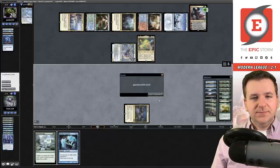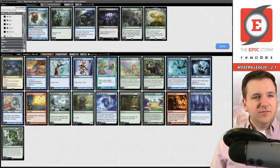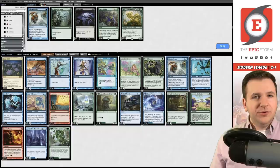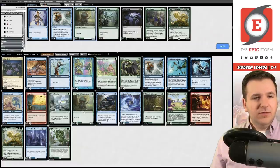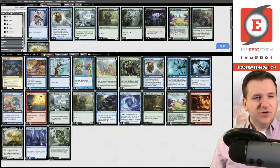For the sideboard, I think we want Veil of Summers and Mystical Disputes, one Echoing Truth, and one Progenitor Ooze. We board out Serum Visions, the Florahedron, one Recross, and one Sylvan Scrying — let's try that.